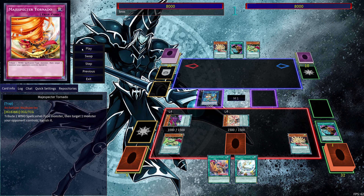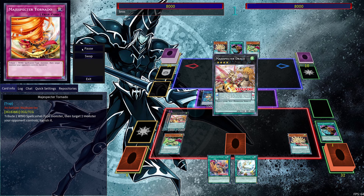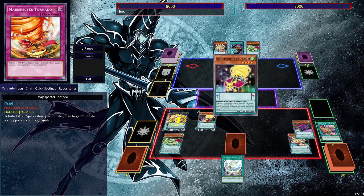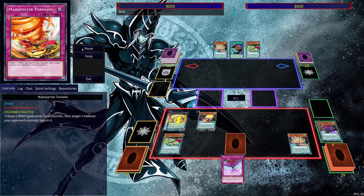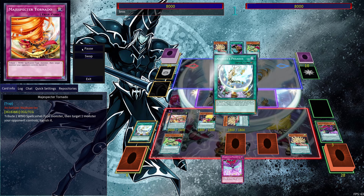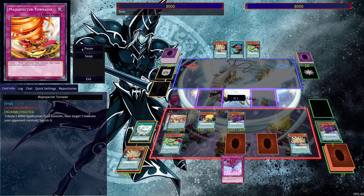We use Magic Specter Wind — because we have the Xyz monster we can get it out — then use QB's effect to get Tempest, use Porcupine, and set our spell. Then we use Majesty Pegasus to tribute a Magic Specter monster and bring out another one.